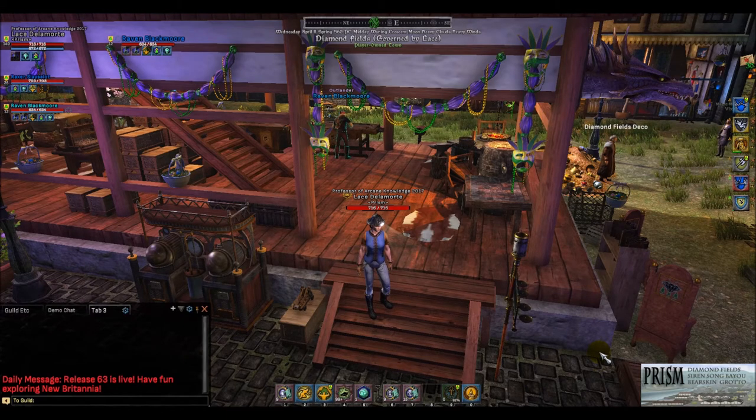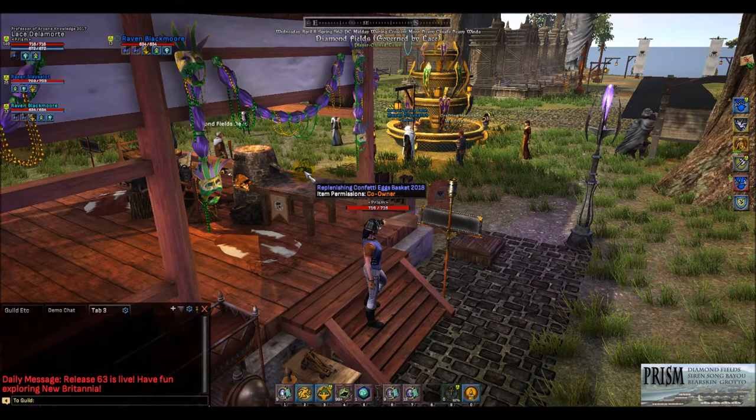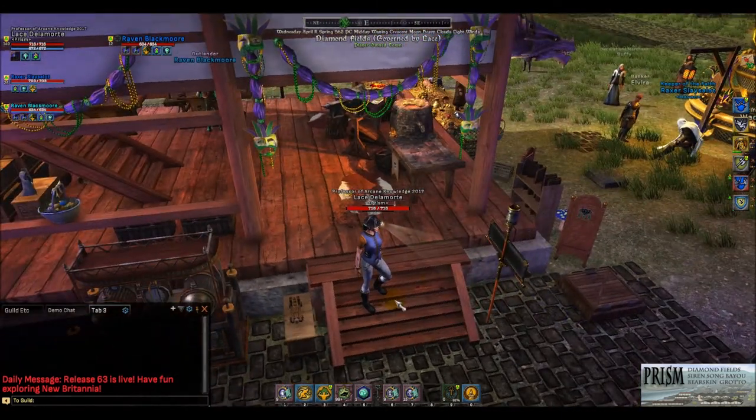Hi everybody, it's Lace, and today I was doing some crafting mentoring. I do this in pop-ups, just like you look for a group in hunting. If you hit Alt+F you will see that right now I have three people of eight. You can see them and it'll say 'crafting mentoring in Diamond Fields.' Some of the crafting videos I did are perhaps a year or so old, but not that many things have changed, so I'm just going to re-up my videos and look at it from a brand new player perspective.